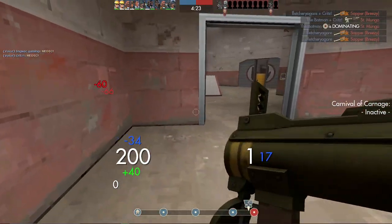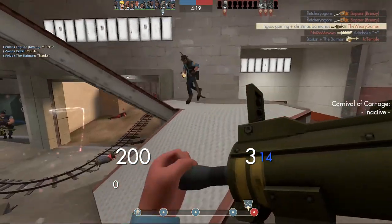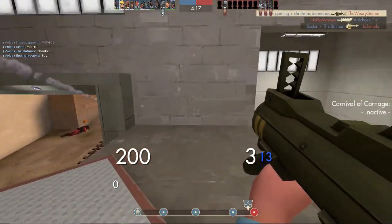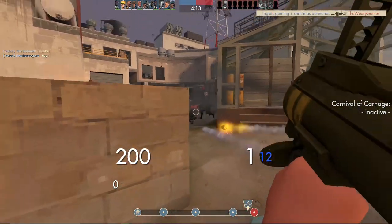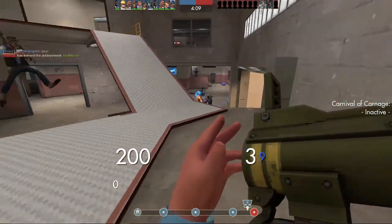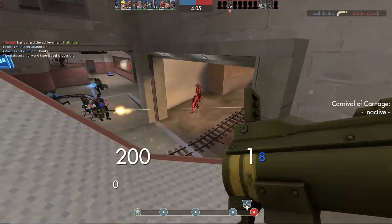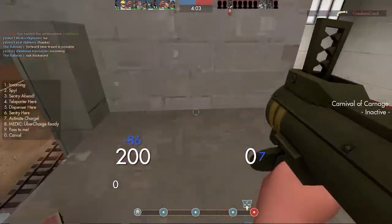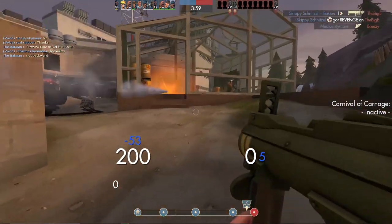The last thing — the projectile speed. This one also sucks, and honestly, if the weapon didn't have the damage downside, I'd think it'd still be balanced, because this downside is actually really fair. The slower rocket speed makes it harder to hit directs, but the splash damage ends up making up for that in a lot of scenarios. But when you're trying to fight bombing soldiers and other airborne classes that you need to hit directly, it ends up being worse than stock, because those shots are much harder to hit midair.